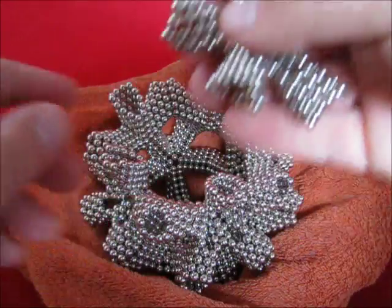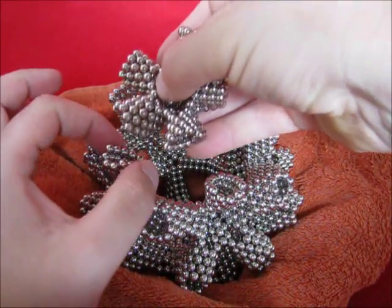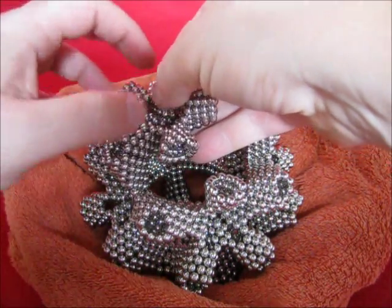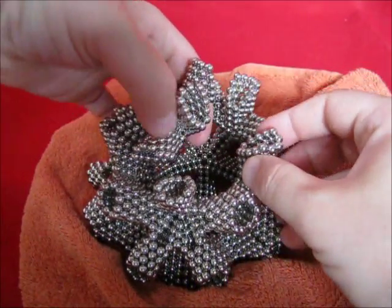When you use these stars to build the star dodecahedron, it's useful to build it on top of a towel to give the whole thing some extra strength.